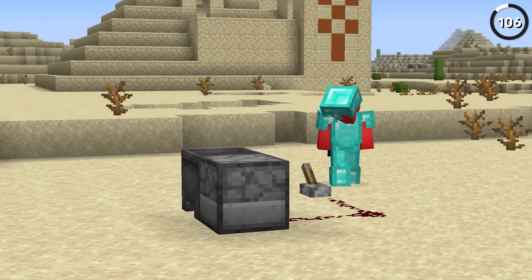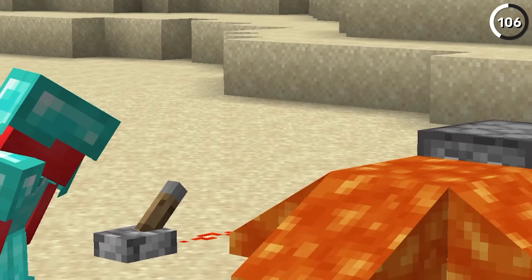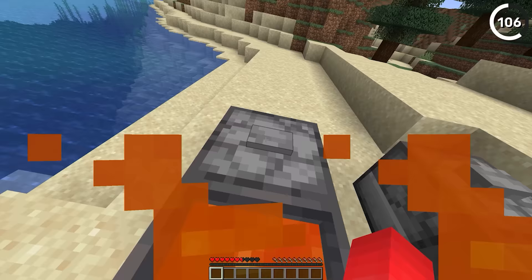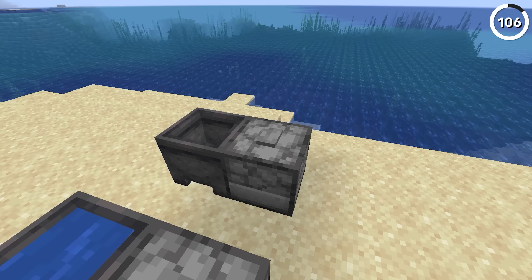Dispensers are famous for automating a lot of features of the right mouse button, but missing among those is the chance to empty and fill cauldrons. That seems out of place — these things can pick up and place water and lava using a bucket, so why not do the same with a cauldron? And if fully implemented, we could have a way to make operational and automatic lava farms in the 1.17 update.